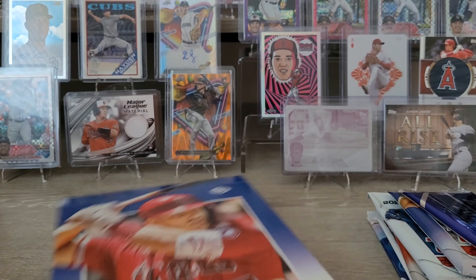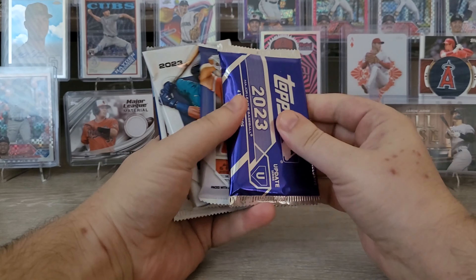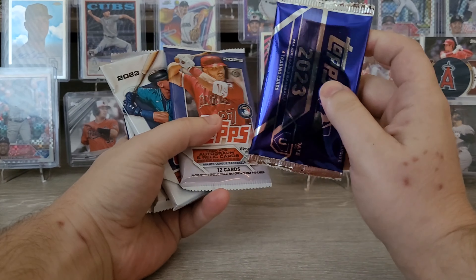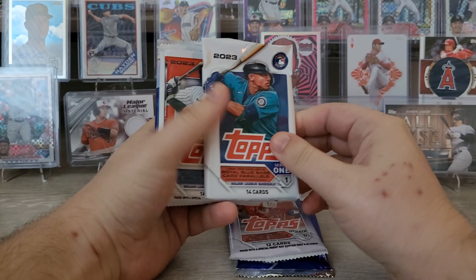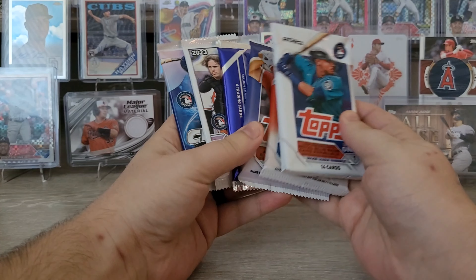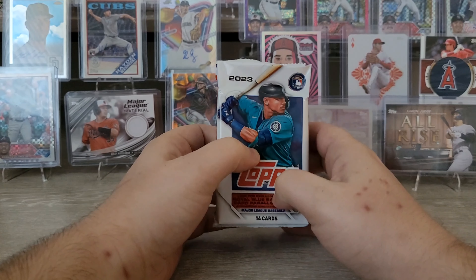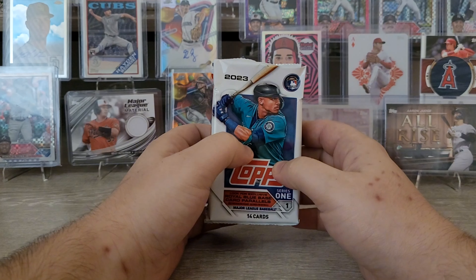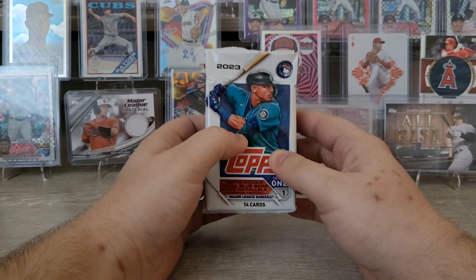Yesterday I put out a Topps 2023 Update release video and review of hobby boxes, and I've got another one for you today. There's going to be a lot of card rips. We've got our silver pack with this new hobby box. We're adding an update series to the Daily Rip, and then we've also got our regular Series 1, Series 2 Chrome and Cosmic Chrome — products I enjoy, so I'm opening a little bit every day.